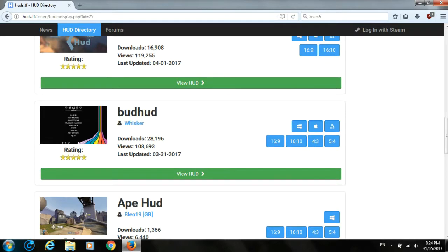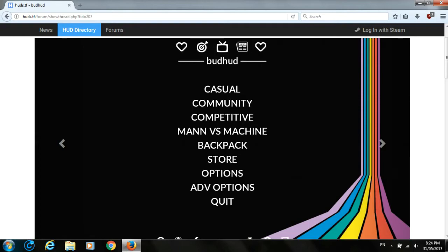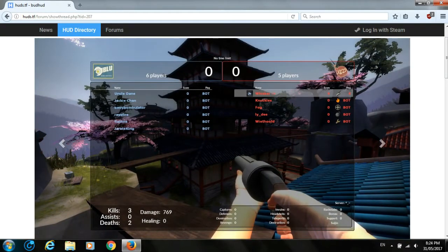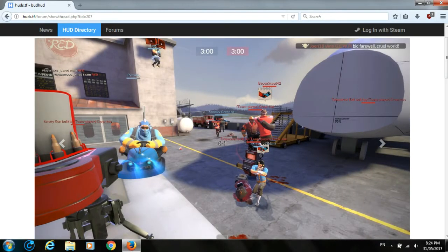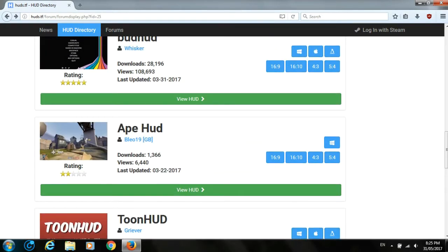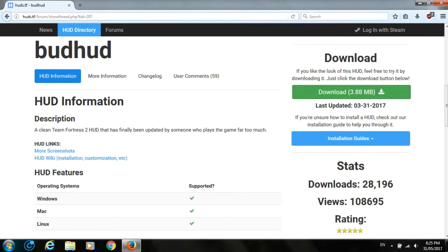I'm going to go directly to the Bat HUD, and there you can see some screenshots from the game using this HUD. You can use this tutorial for any other HUD — if you like, I don't know, Ape HUD or ISAC HUD, you're just going to do the same things. So just go to 'View HUD', scroll a little down, and here you're going to have 'Download'.